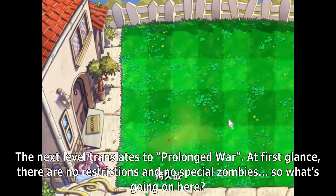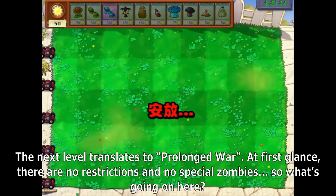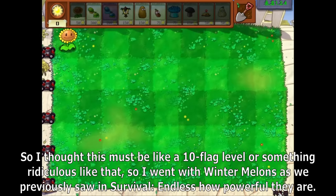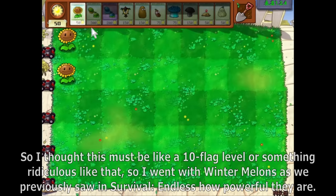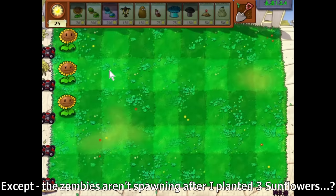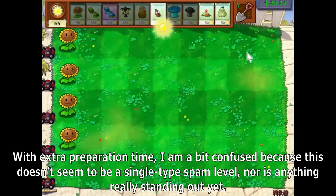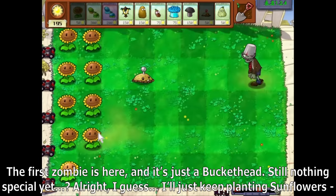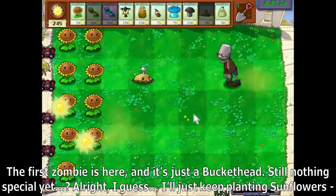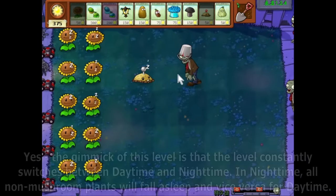The next level translates to Prolonged War. At first glance, there are no restrictions and no special zombies, so I thought this must be like a 10-flag level or something ridiculous, and went with Wintermelons. The zombies aren't spawning after I planted three sunflowers, and with extra preparation time I'm a bit confused because this doesn't seem to be a single-type spam level. The first zombie is here and it's just a buckethead — still nothing special yet. I guess I'll just keep planting sunflowers.